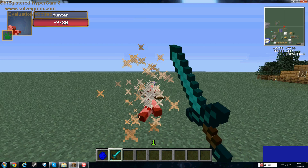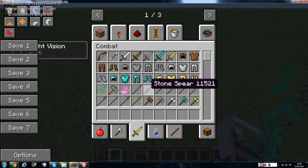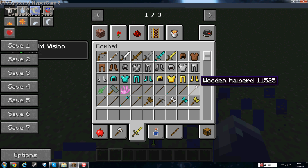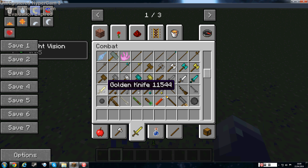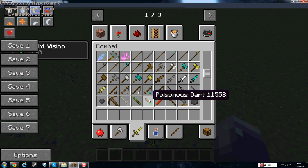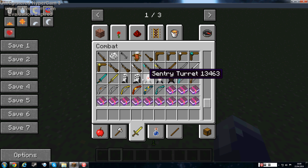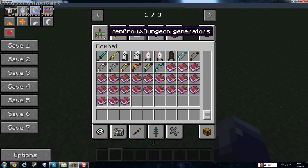It's also got stuff from the mutant creepers mod. It's also got wooden spears, halberds, battle axes, hammers, war hammers, knives, flails, muskets, javelins, crossbows, blowguns, dynamite, fire rods, cannons, cannonballs, blunderbuss, turrets, and katanas. It's a really good mod — it's also got more bows.